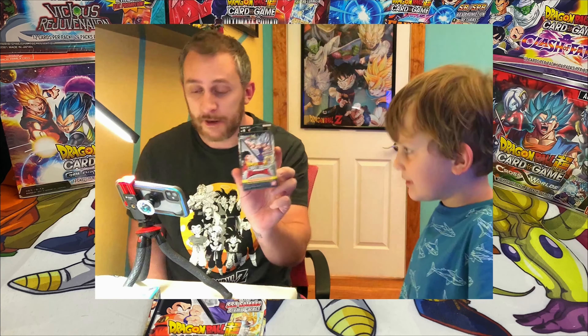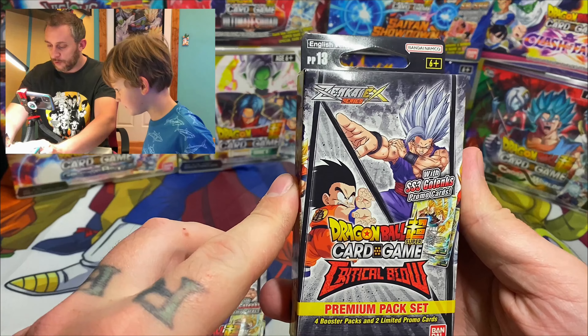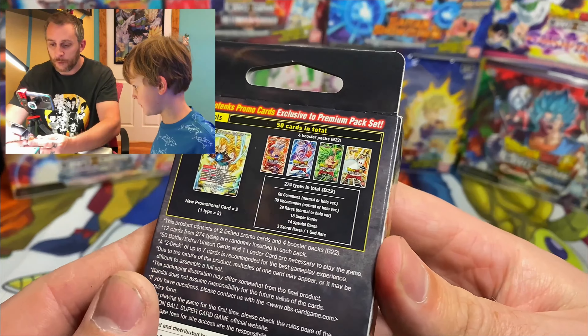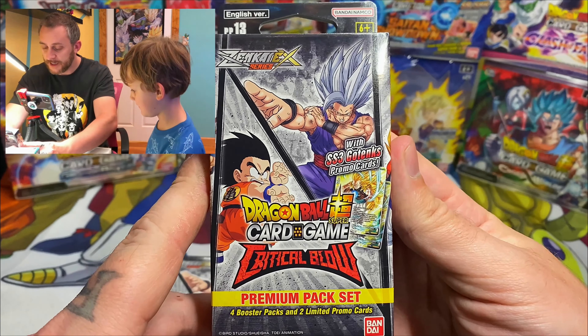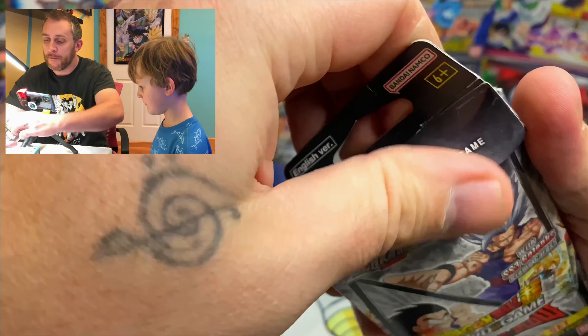So this is different. We're doing a video with two different cameras. We got me and Calvin and he's gonna open Dragon Ball cards for the first time. We have Critical Blow Premium Pack Set. We got three types of secret rare cards we can get and one God rare card we can get. Every pack comes with a Super Saiyan 3 Gotenks promo card. So we're gonna open this up and there's also four packs in here.